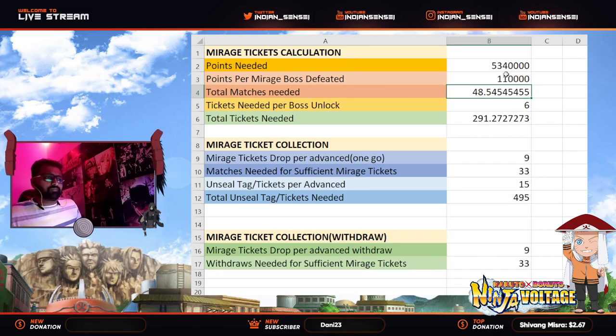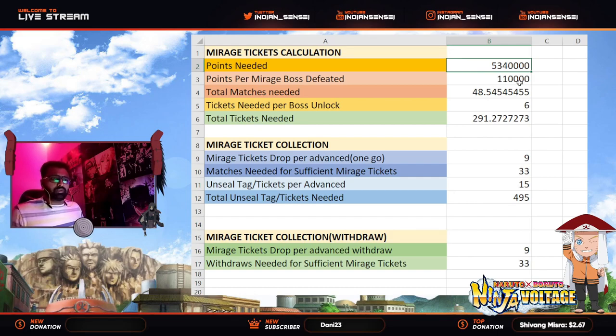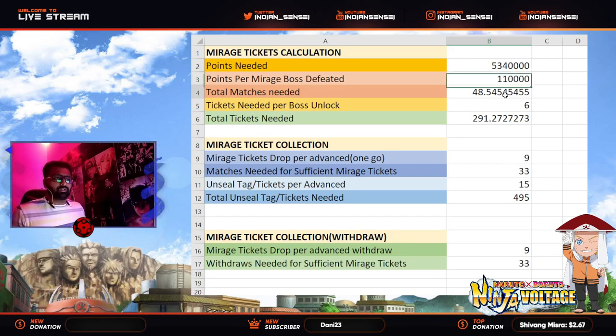What you have to do is enter the desired points you want in 'points needed,' based on whatever rewards you're looking for. For the stat card, 5.34 million are the points required. I'm considering 110k points per mirage boss defeated. If we divide these, you get total matches needed as 48.54.